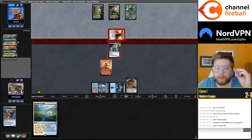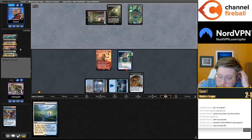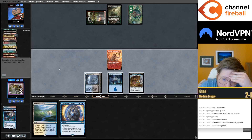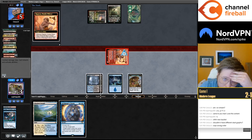I think they drew Heat. No — if they drew Heat they would have cast it already. Okay, but they should have cast it first for the Surveil — they missed out on the Surveil. Now we are the ones with the Ragavan in play; they're the ones with the Ragavan in hand.